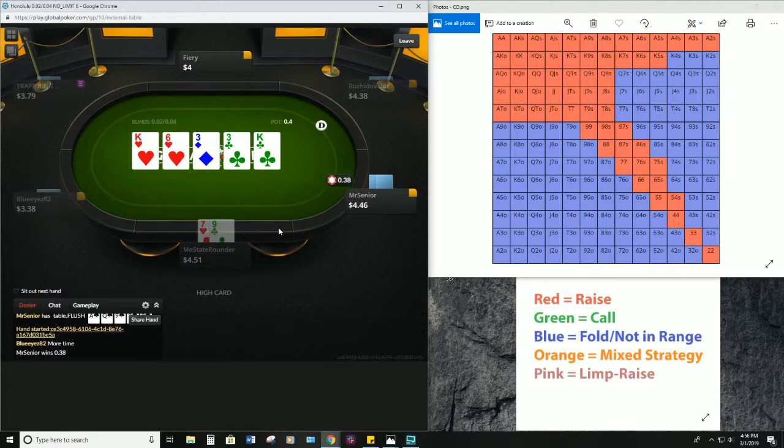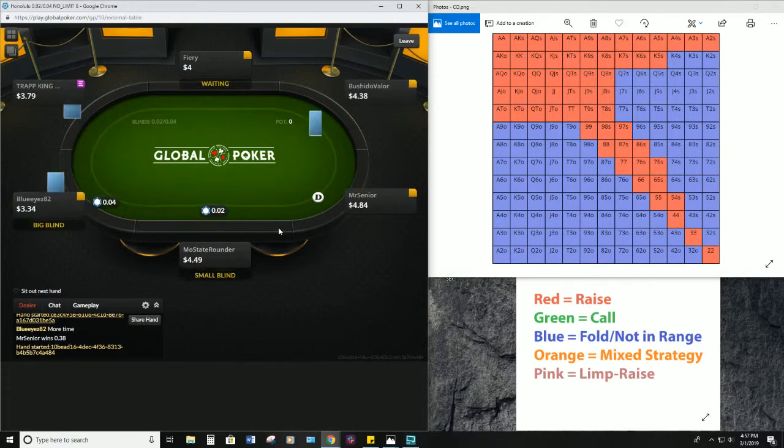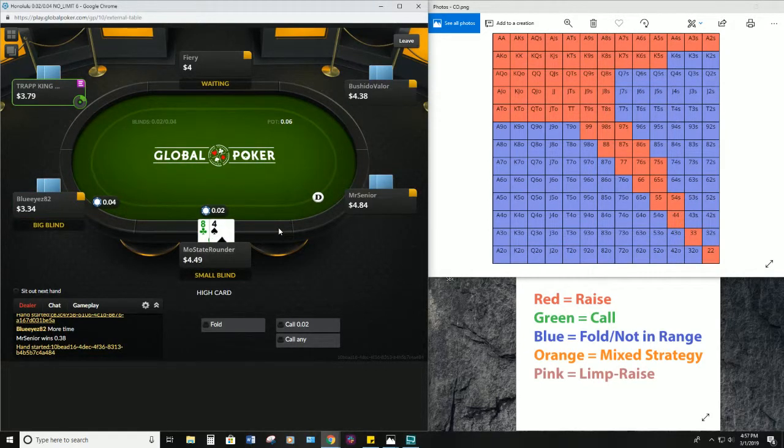A pot-size bet on a double-paired board — we'll take it down for Mr. Senior. Eight-four offsuit — go ahead and look it up on the chart anyway, but I could have told you already that is definitely going to be a fold.